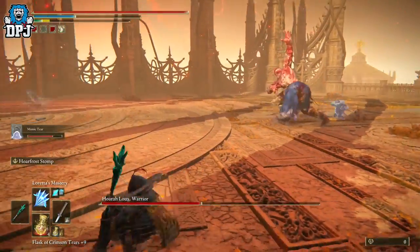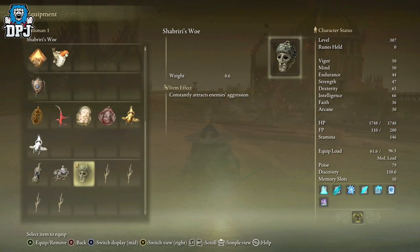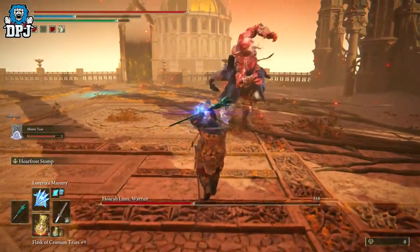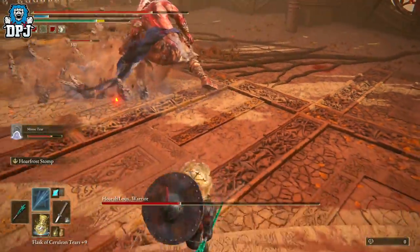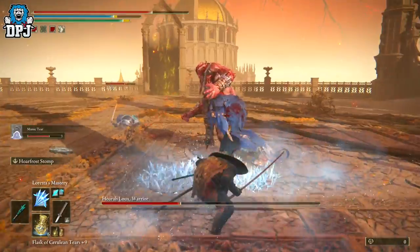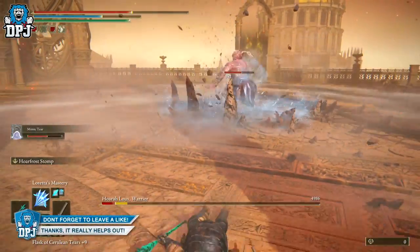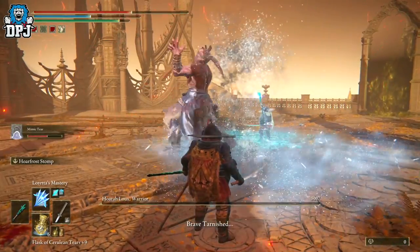In phase two the boss has a few area-of-effect attacks. I put the talisman back on and take it off just in case, though I think it's still registered. I use a flask for FP for the Hoarfrost Stomp. From there, just keep stomping — stump stump stump. Those area-of-effect attacks don't do much damage to you. Just keep stomping and that's it. The Hoarfrost Stomp ash of war is such a crazy powerful tool.